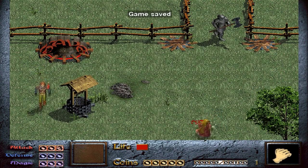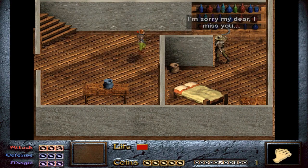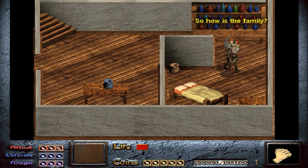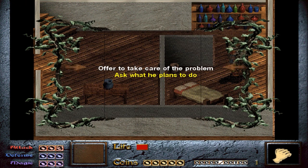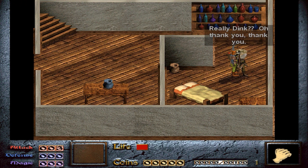Okay, let's save again and head in here. We meet a farmer who's grieving his wife. We ask about his farm: 'Those damn monsters, they're really starting to bother me. They come in from the forest and tear up the fields.' I'll offer to take care of the problem: 'Don't worry, Mr. Smilestein. I'll take care of the problem.' 'Really, Dink? Oh, thank you. Just come back and tell me when you've defeated them.'